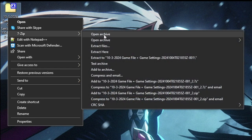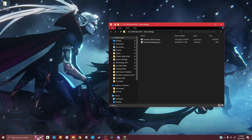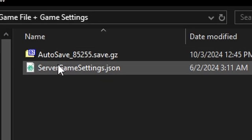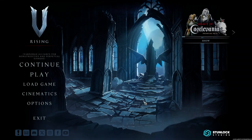Next I'm going to extract the files. If you have an extractor like 7-Zip or something like that, you can just extract it. I'm going to extract it right on the desktop. Now I can delete the zip — I don't really need it anymore. I'm going to open up this folder, which opens a separate folder with the game files and the server game settings. I'm also going to open up V Rising.